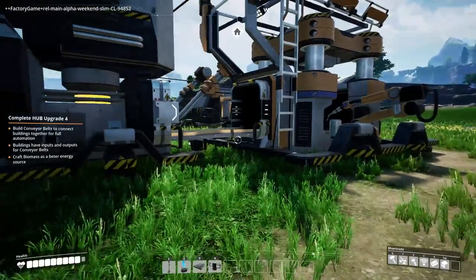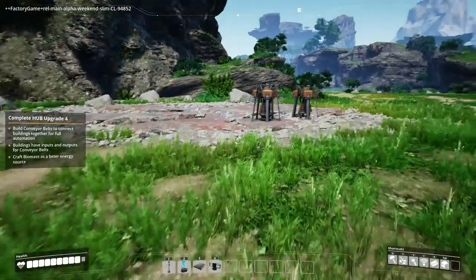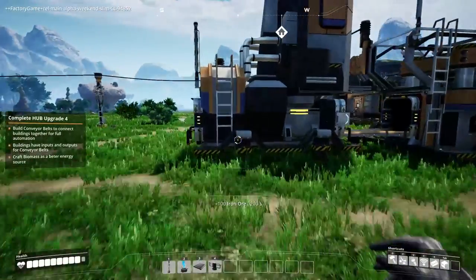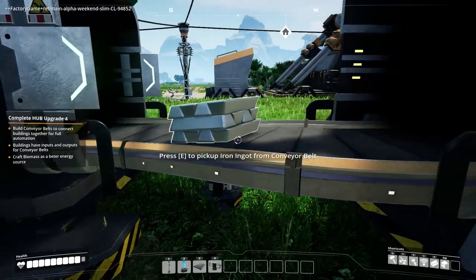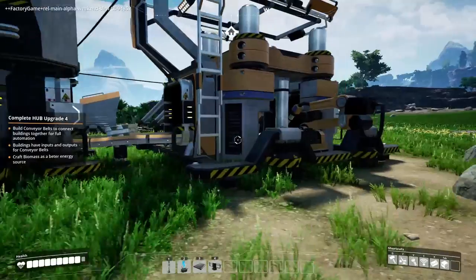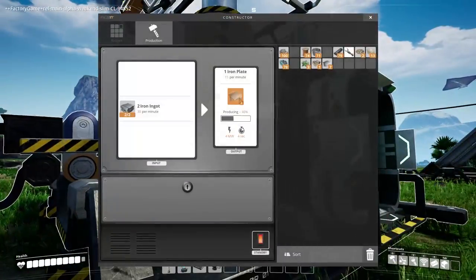So now when something is produced in the miner, it will just automatically go through the conveyor belt right into the constructor, and we can build anything. Oh my god, it's that simple!